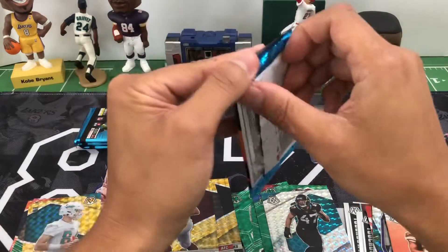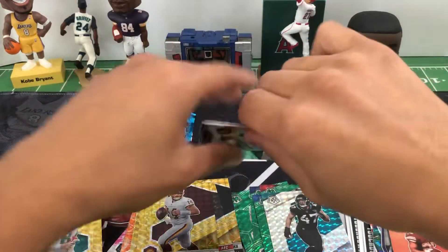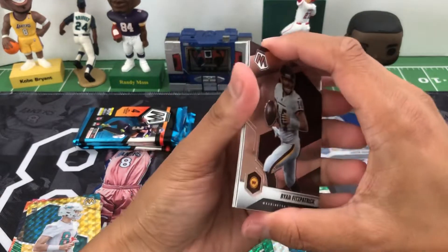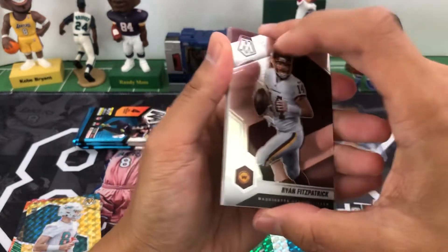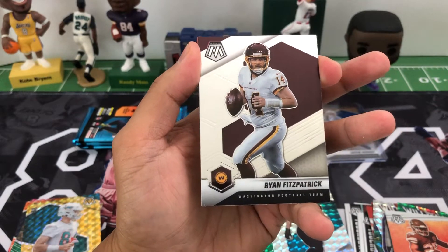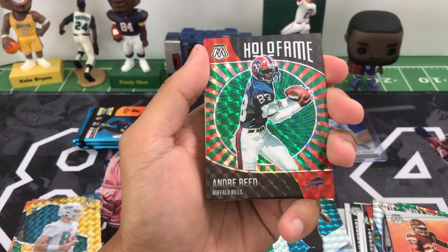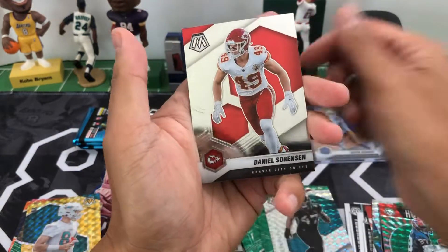Normally for this channel I just upload my breaks that I do — mixer breaks on eBay for football, baseball, and basketball. This is my first opening, so if you want to see more, let me know — subscribe, like, and comment if you want me to open up more retail baseball, basketball, or football. Fitzpatrick, Hall of Fame Andre Reed, Larry Johnson, and Daniel Sorensen.